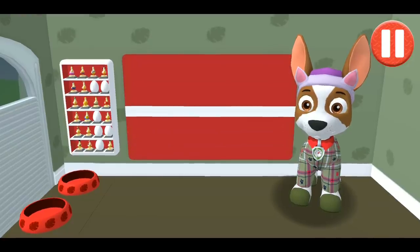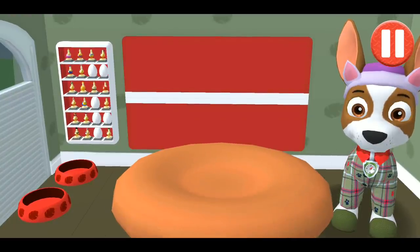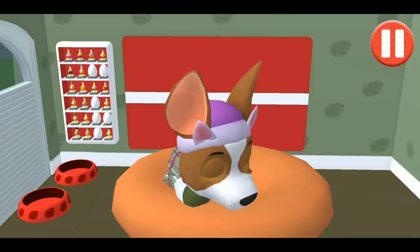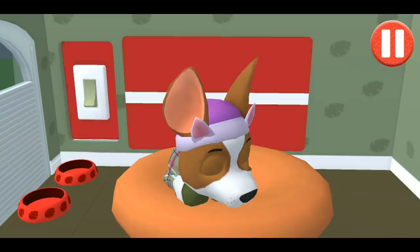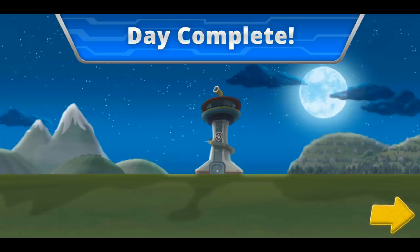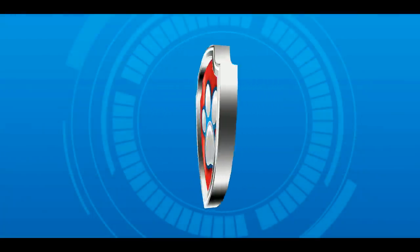Tap the pup's bed to begin. Tap the light switch to turn off the lights. Buenas noches! Sleep tight! I'll see you next time.